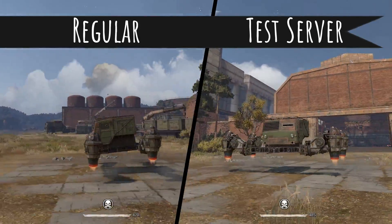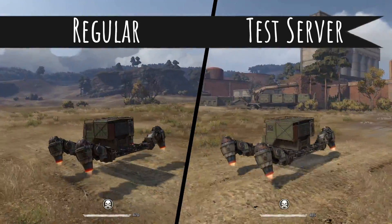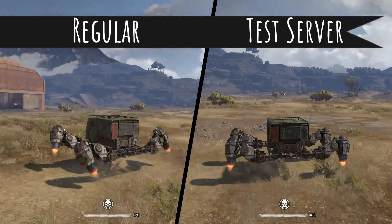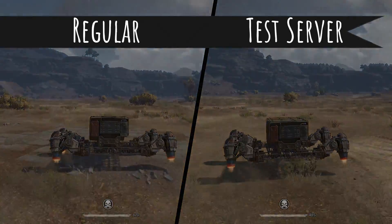Now let's try this out with a heavier cab. Ride height is pretty similar — pretty low to the ground. Only running four hovers, you're nearly scraping the ground. Maneuverability is maybe a little better on the test server with the Humpback cab, but not a ton.